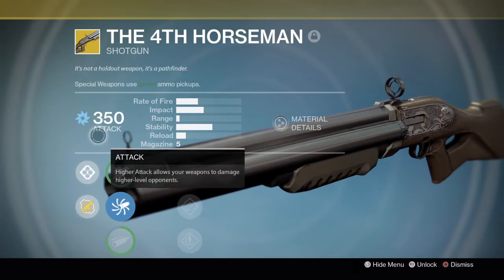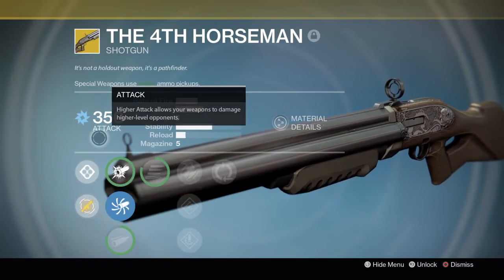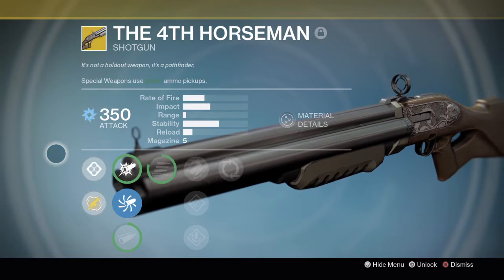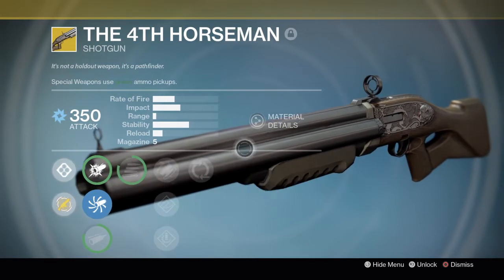In Destiny 1 you get 5 rounds in the magazine, while in Destiny 2 you only get 4. You get 5 rounds in the magazine once you complete the catalyst in Destiny 2, along with that reload speed boost. The perks are really good though.